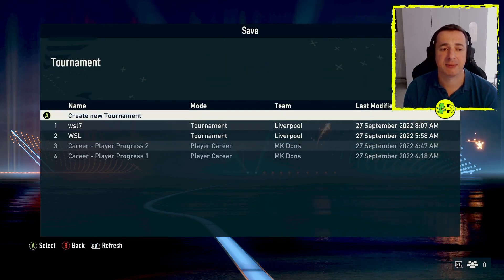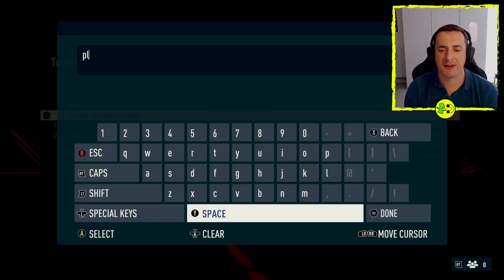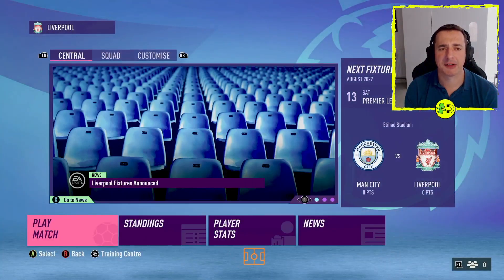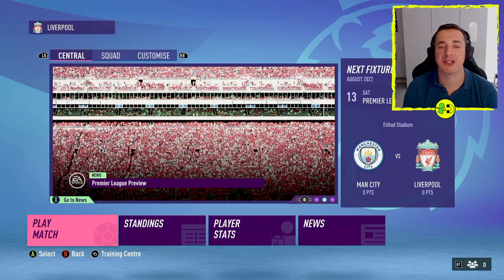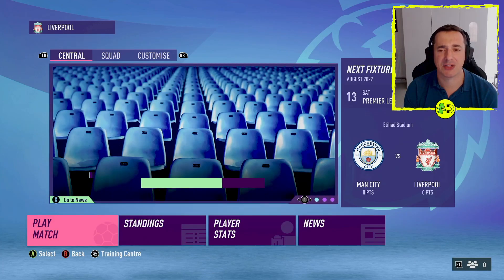It will then create the tournament and ask you to create a save file. You can see some others I did in tests, but we've just got one going here. Give it a name — you can clear it with the right stick button or whatever shows as clear at the bottom. I'll just call it 'PL'. It will create a save file, which is great because if you want to do multiple leagues or tournaments, you can have them all saved and jump into them whenever you want. Now we're in the main area for playing the Premier League.